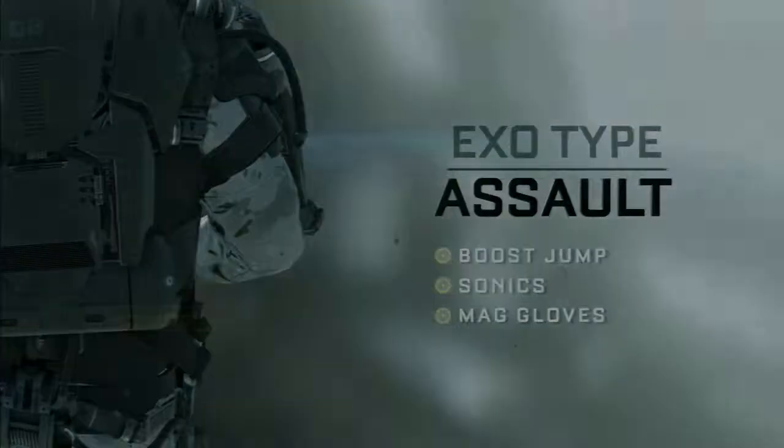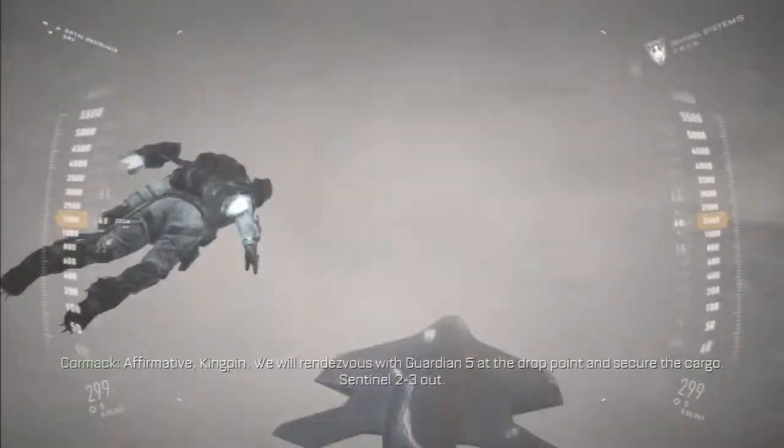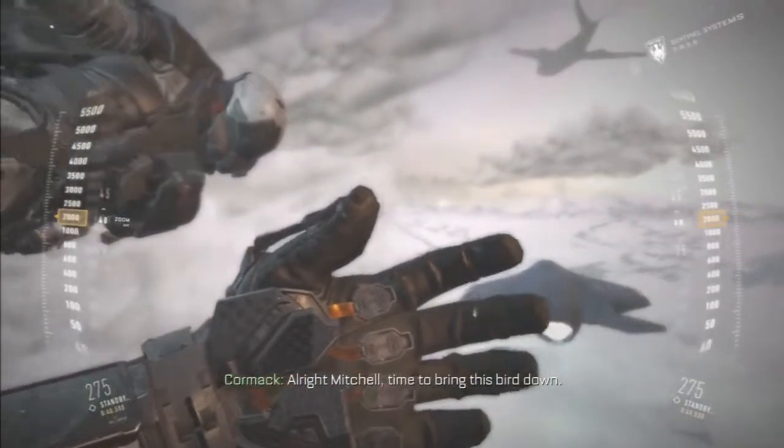That's Moosejump Sonics. Looks like a scrambler. This is Sentinel-2-3 on final approach. Copy all Sentinel-2-3. Your primary objective is the cargo. All other assets are expendable. Affirmative, Kingpin. We'll rendezvous with Guardian-5 at the drop point and secure the cargo. Sentinel-2-3 out. Activate Mad Grips. Alright, Mitchell. Time to bring this bird down.